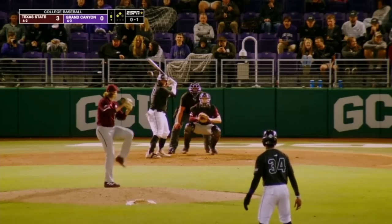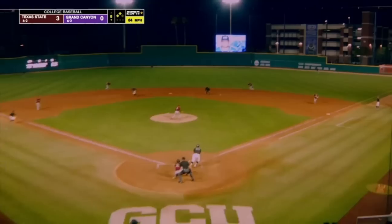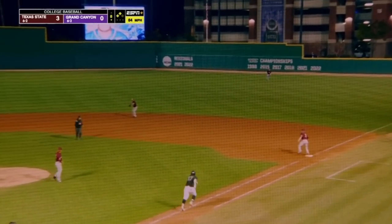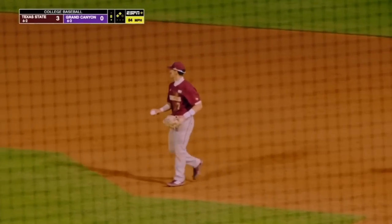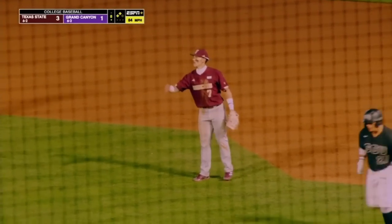That ball to the outfield at least. Ground ball to the right side — Hernandez makes the throw to first base. The Lopes are on the board, however, and it's now a two-run game.